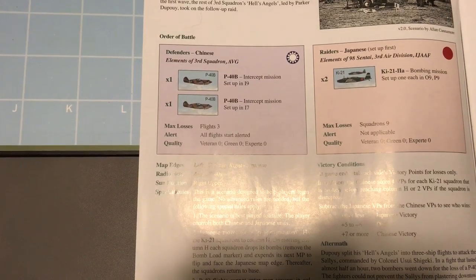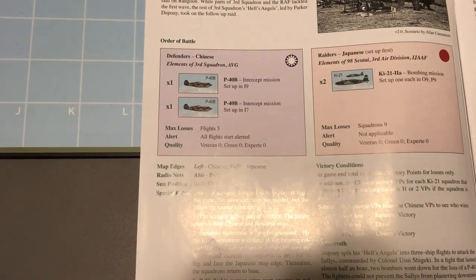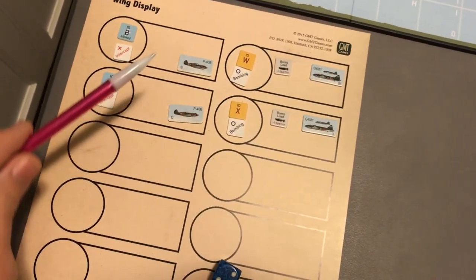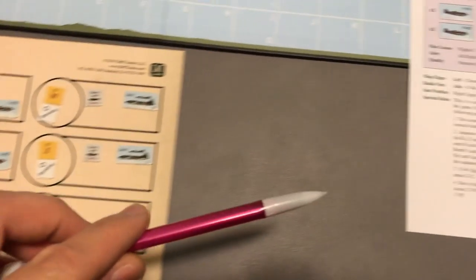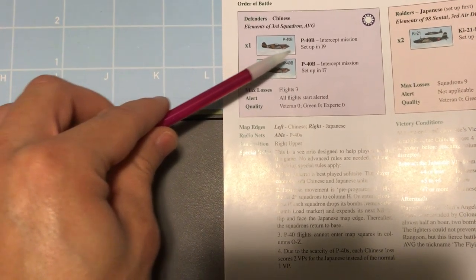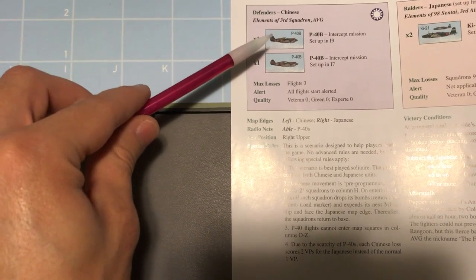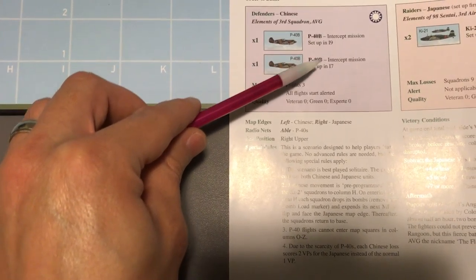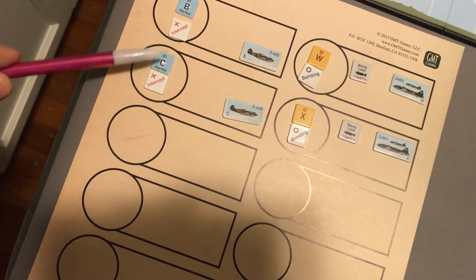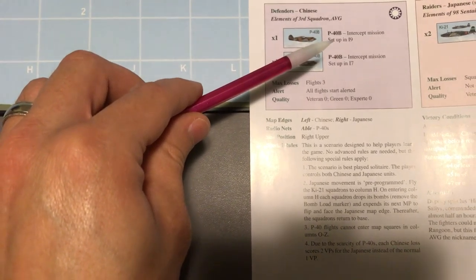For the Defender side, we have two flights of P-40s, and I've got those right over here on the wing display ready to set up. Remember, a single aircraft silhouette means this is a flight — not a squadron, but a flight. It tells you what their mission is: they're both on intercept mission, so we see intercept markers on their wing display. It tells you where they set up.